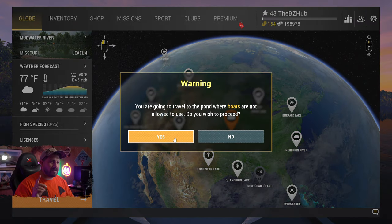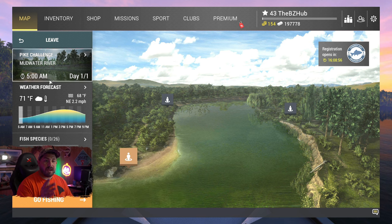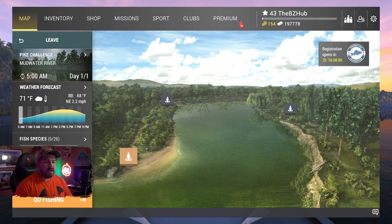They'll give you lots of warnings — doesn't matter. You can do a random room or a private room, as long as you come into Pike Challenge or Last Songs of Summer. Honestly, Last Songs of Summer could be a good spot too, but we're going to start with Pike Challenge and move around from there.